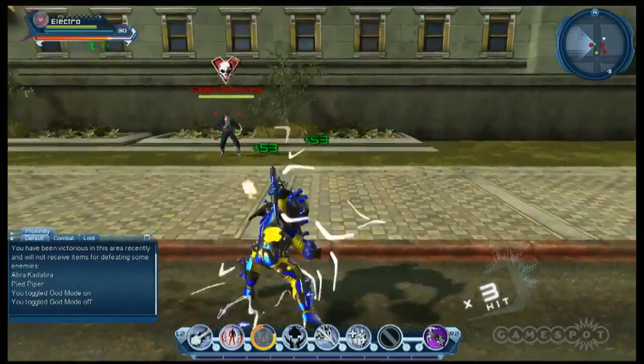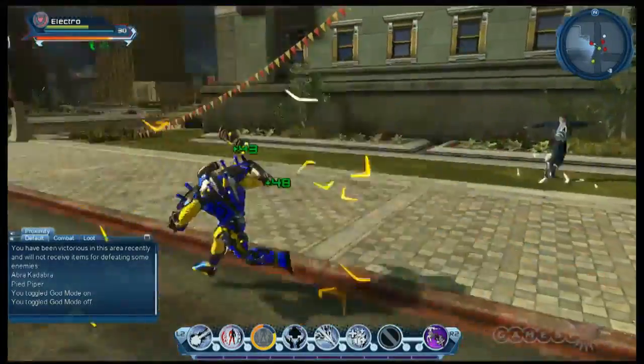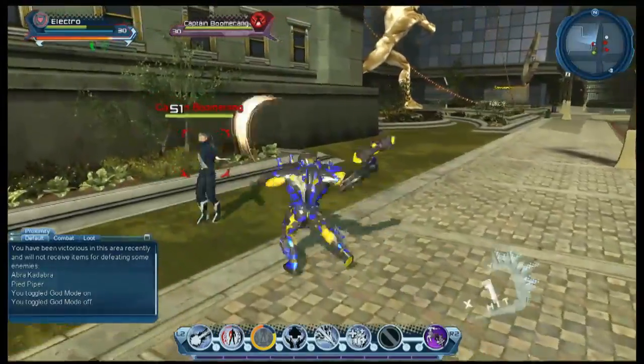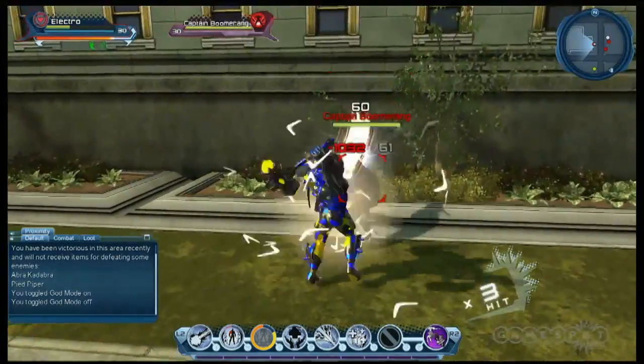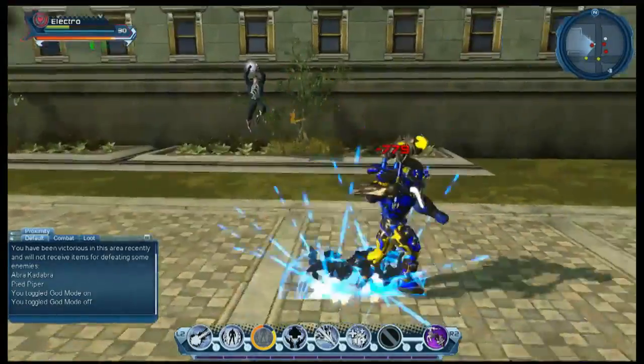All of these bounties are designed for multiple characters or multiple players. You're not going to be able to take these guys on by yourself. These are high-level bounties that require a lot of coordination between players. As you can see, I'm getting annihilated and I've got a really powerful item that gives me super, super high health. That would have wiped out a group right there if you weren't paying attention. So there's Captain Boomerang.